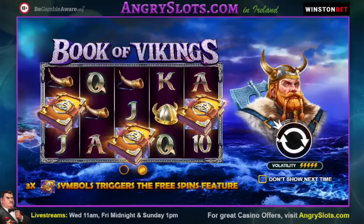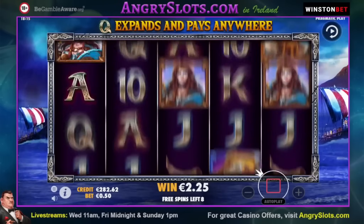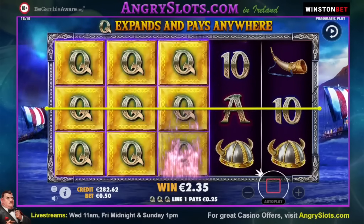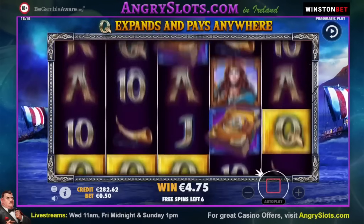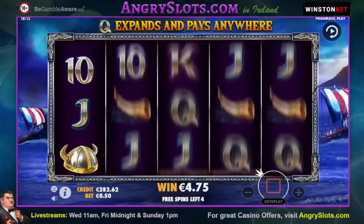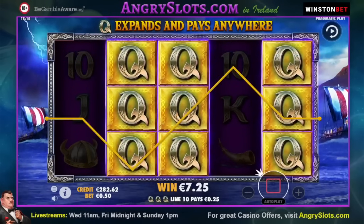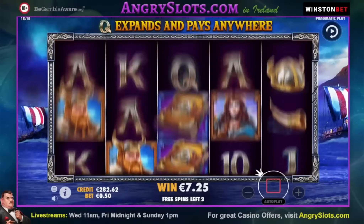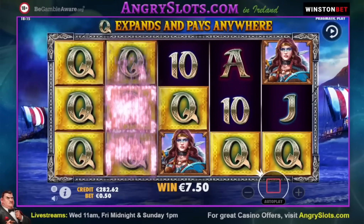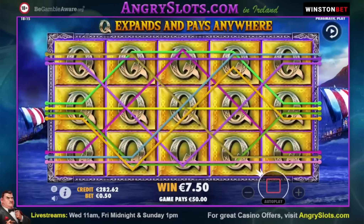Game number three is Book of Vikings — haven't played this in a wee while. This is an interesting book game but it seems to be hard to get paid on just randomly. It does occasionally drop you something nice though. A lot more than that way — three spins left after this. Oh, there's a full screen of queens! That's got to help — not a great symbol but still got to pay. That's 50 euro. Very nice!